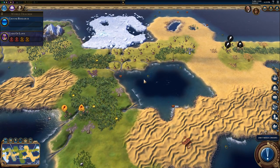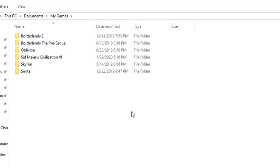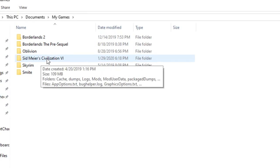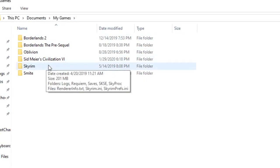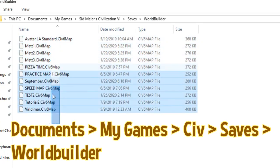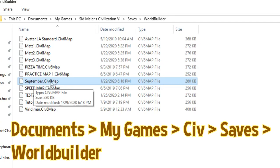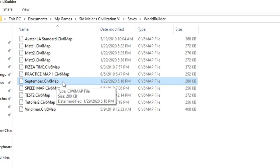Finally, to show you where to find and share your map files: go to Documents, My Games, Sid Meier's Civ 6, Saves, World Builder — and there are all your maps. You can see I've got a couple different ones in there. If you want to share one, just take that file — for example 'September' — drop it into Discord or put it on Dropbox, and your friends download it and put it in the exact same folder path: Documents, My Games, Civilization 6, Saves, World Builder. Drop it in and it should be good to go.